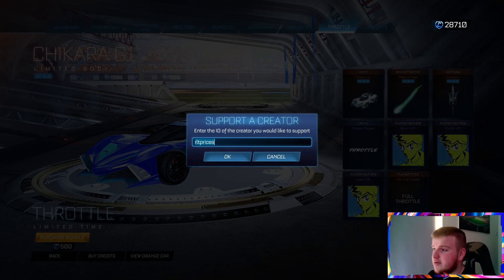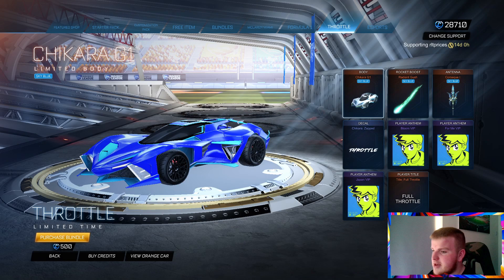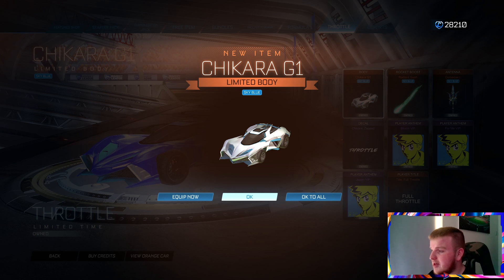If you'd like to support the guys over at Rocket Guis, use code RLT Prices — put that in your item shop. And yeah, for 500 credits, here we go — pardon me for that.